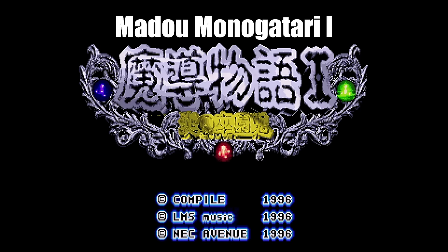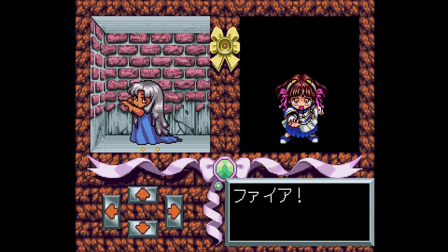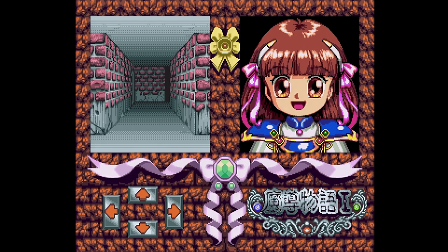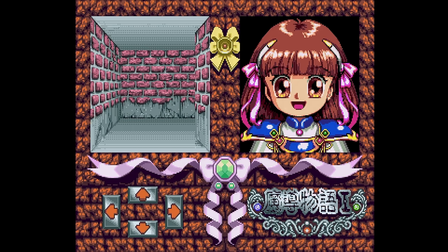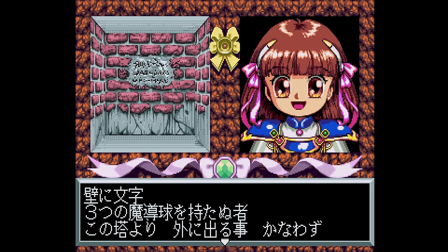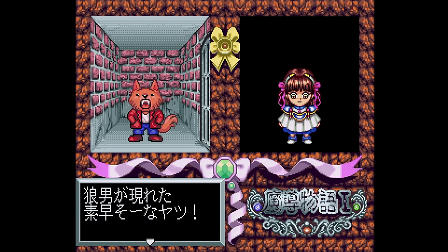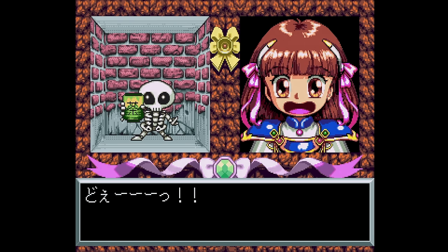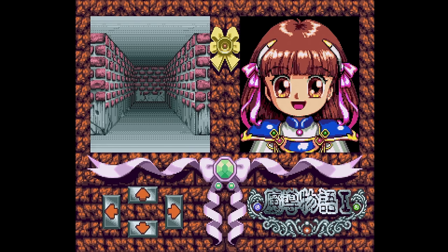Next up is Mado Monogatari 1 from NEC Avenue, originally from Compile. This is a dungeon crawler starring the Puyo Puyo characters, though this series started first. This is a bit different from the Mega Drive version, which had side-view battles. Here it's turn-based and menu-driven, though my attacks almost always seem to miss. The animation of the dungeon itself is very poor. Instead of allocating memory to that, they used the arcade card space to store lots of voices, which in my personal opinion are far less important. Some of them are so quiet you can barely hear them over the music. Almost half of the screen is dedicated to your smiling face, which is basically your life bar. This game requires the arcade card, and if you don't have it, you get the most simple screen ever telling you to use it. I'd recommend just playing the Mega Drive version instead.